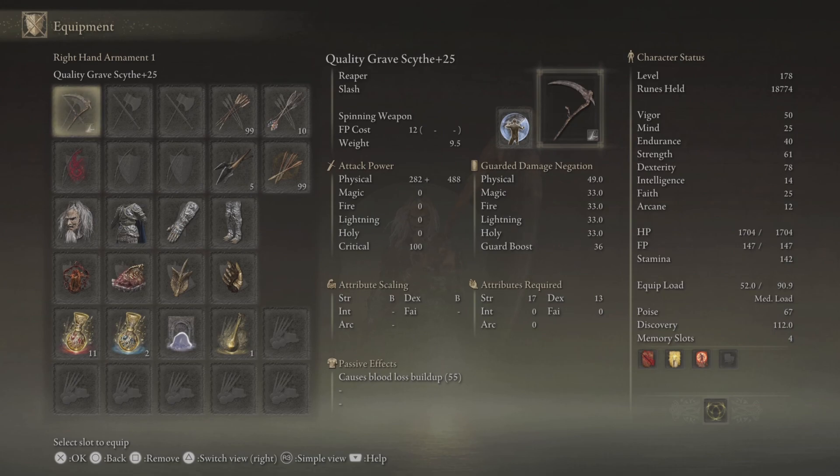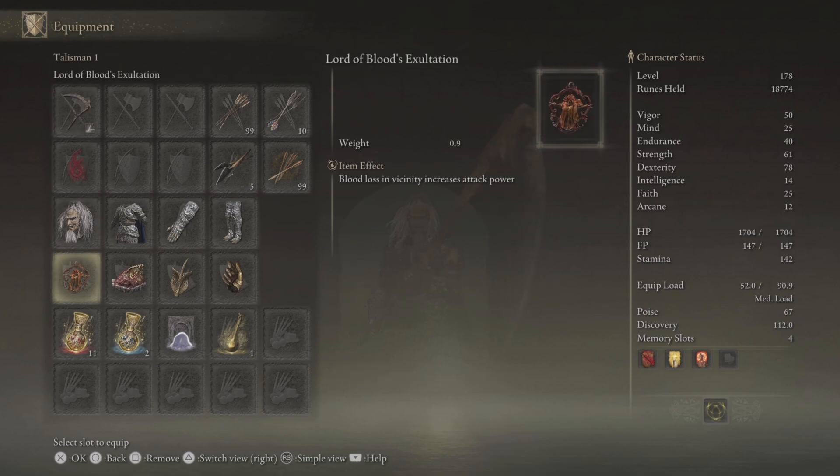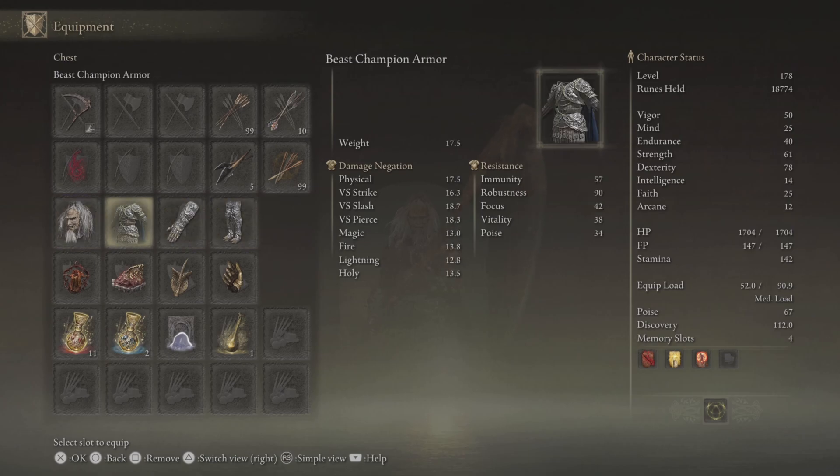If you look at the character status on the right side, we've got most of our points in Strength and Dexterity. The passive effect of this weapon causes blood loss buildup, and that's why we have the Lord of Blood's Exaltation. We've also got the Dragon Communion Seal upgraded to plus 10 because we'll be using the Golden Vow, Flame Grant Me Strength, and the Bloodflame Blade incantations.